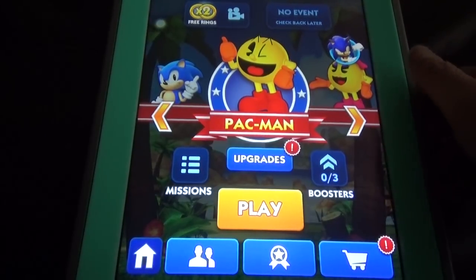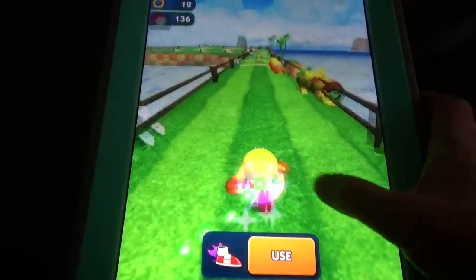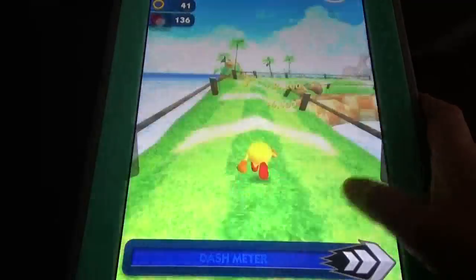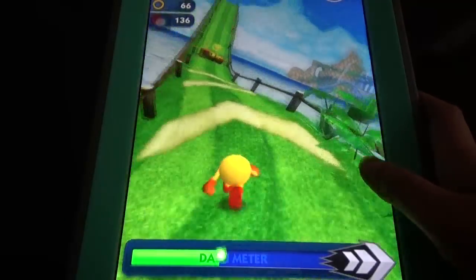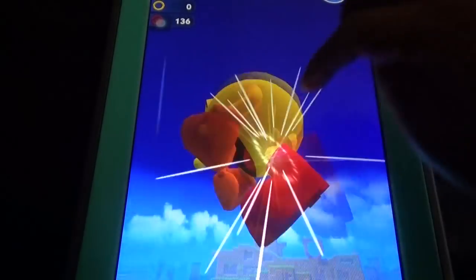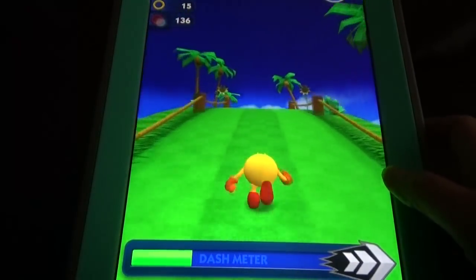If you play with Pac-Man, you'll get Bash in the boss battle. Let's play with Pac-Man first. Boss battles come randomly. In the normal run, the obstacles are the crabs, but here there are funny creature-type characters. Also, if you click on the yellow ball, the dash will be ready. Let's see if we can get the boss battle with Bash.